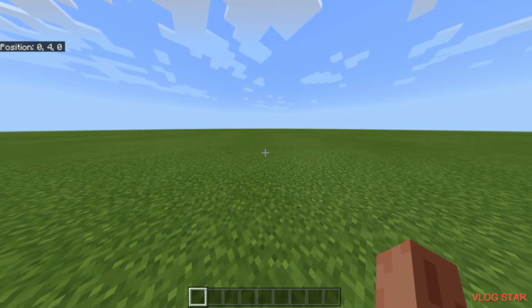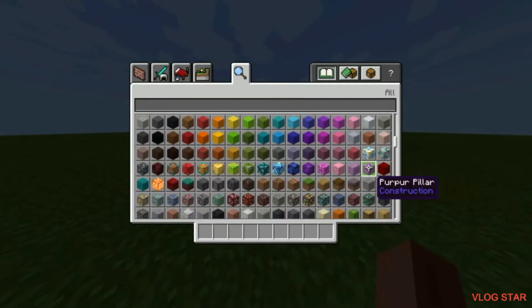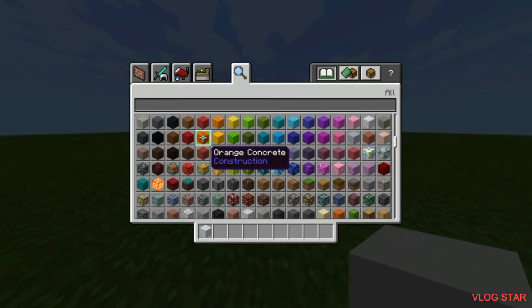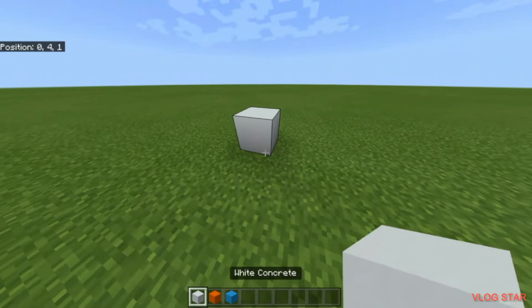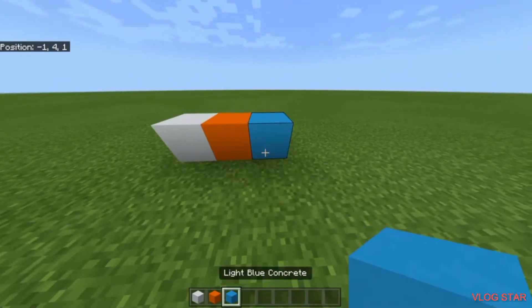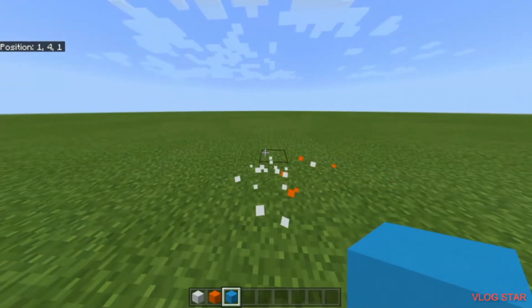What you're going to want to get first is any block you like. I'm going to use white concrete — just one block, whatever you like. If you don't want to get confused on what you're doing, you can pick any other blocks, but I recommend you choose orange concrete and light blue concrete. So what I have is white concrete, orange concrete, and light blue concrete — and that's going to be important. Now let's get on with it.